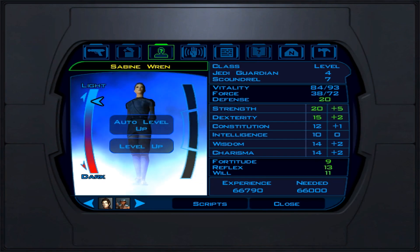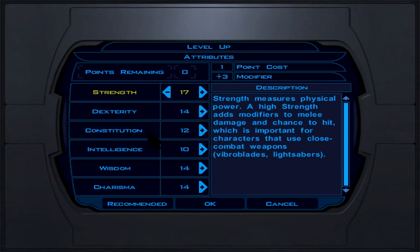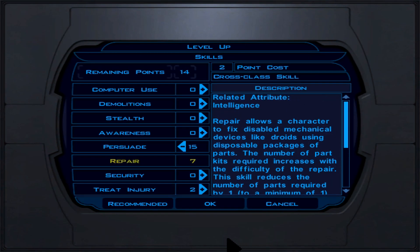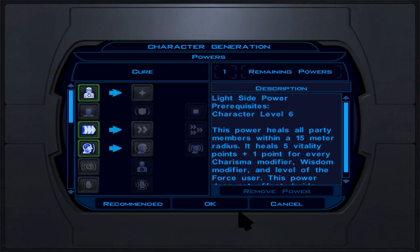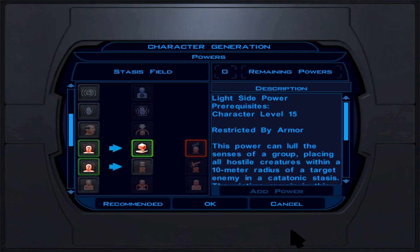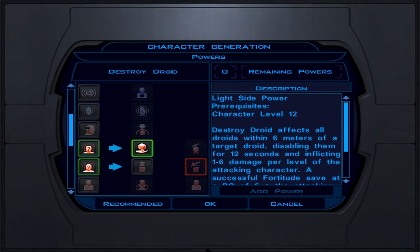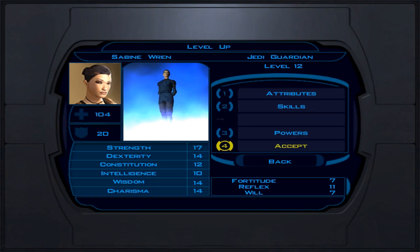At Jedi Guardian level 10 (character level 17), skills — no feats this level. Persuade at 20 now, getting close to the natural cap of 23. With Charisma you get modifiers to boost that further. For force powers, we pick Master Speed — longer duration, double movement speed, defense up, and other benefits.